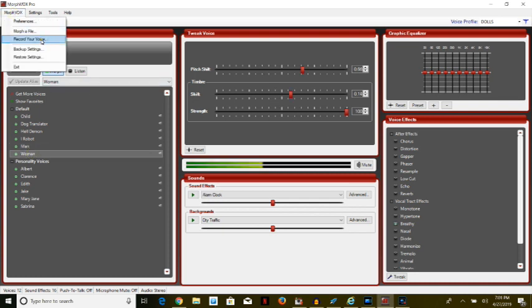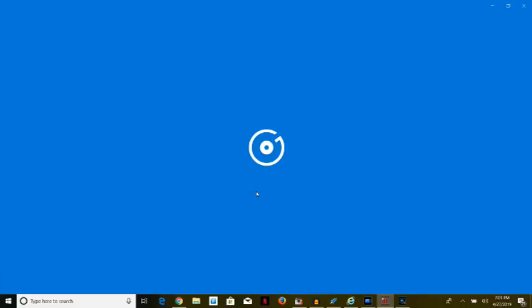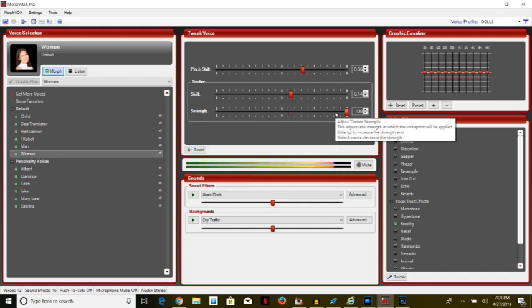Now for Woman — MorphVox, record voice, set it, name the file 'Woman Voice,' save, and record: 'Hello everyone.' Playing back — 'Hello everyone.' Not bad, that voice is just a little high-pitched.